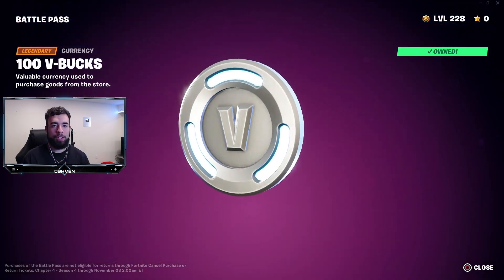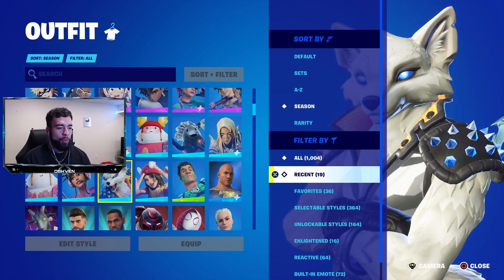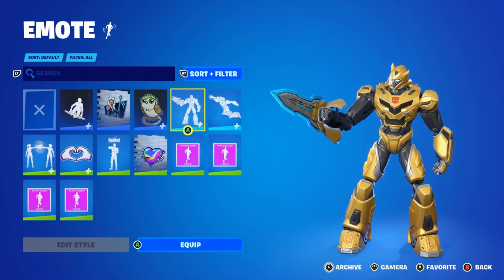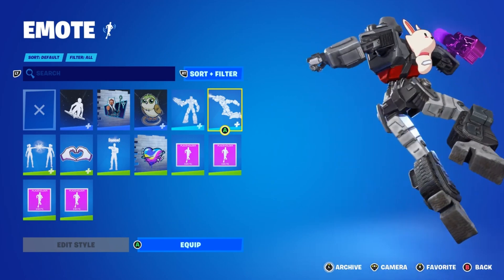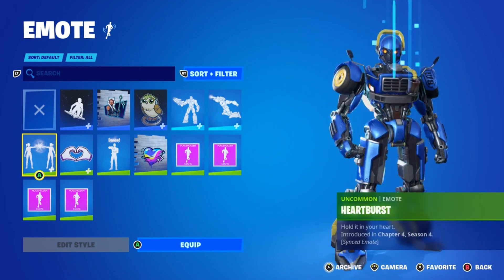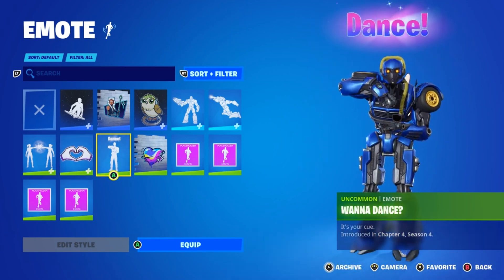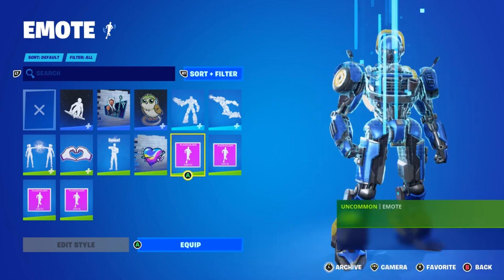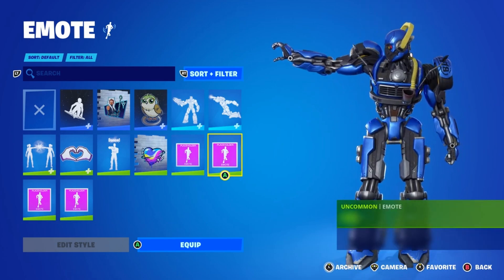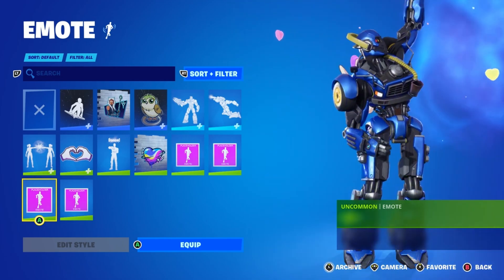We're in October, meaning we're going to be seeing some really cool bundles coming through here very soon. We are going to be seeing the new Transformers skins coming through to Fortnite in October — skins like Bumblebee, Megatron, and the Battle Bus Transformer. This is going to be available officially on October 13th, 2023, but it will be available in stores first, like at Walmart, Target, EB Games, GameStop, and Best Buy. The codes and bundles will be available in stores first, and then on October 21st the entire Transformers bundle will be coming through to the Fortnite item shop.